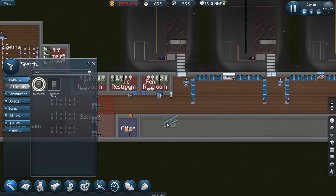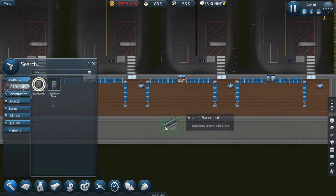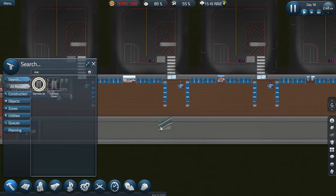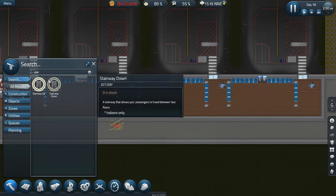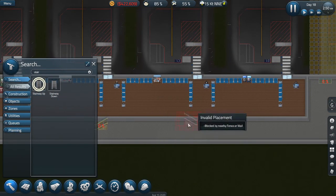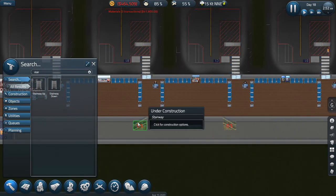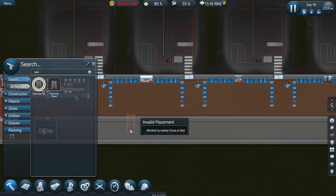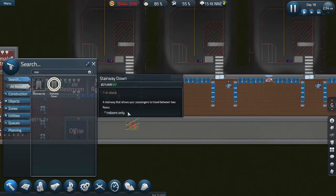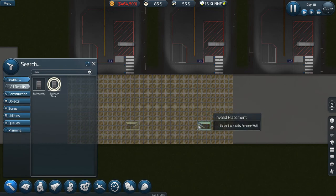I'm thinking of having them — you want them pretty close, or maybe a little bit further in. So we have like the stairs roughly in line with the gate we're going to get rid of. We can get another little staircase in just here too. So that's stairs up and stairs down — going up here, coming down there. Excellent.